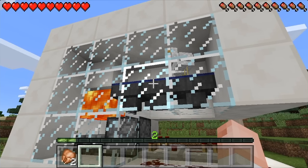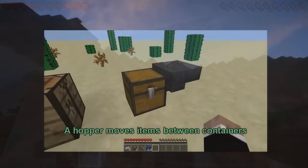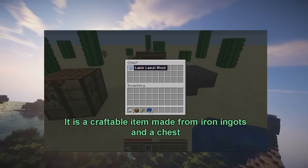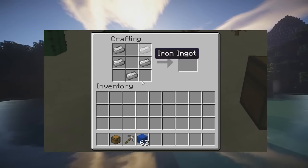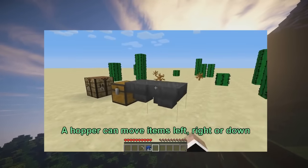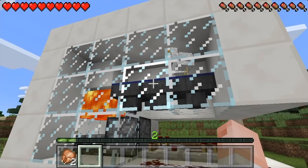It looks like these are confirmed for 0.14, which is exciting because it's getting close to a full redstone update. As you can see in that screenshot, there is a hopper with a chicken standing on top of it. With hoppers, you can place one on top of a chest, and if you place items in the hopper it'll go down to the chest. You can make some pretty awesome builds with hoppers — I believe he has an automatic chicken farm set up right now.